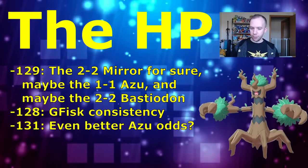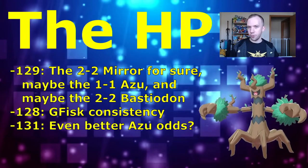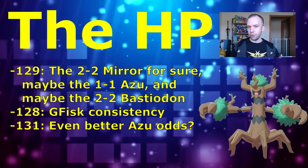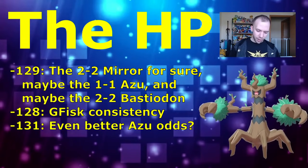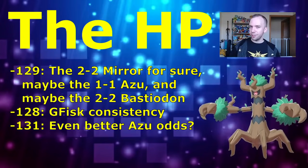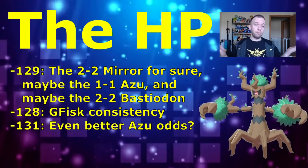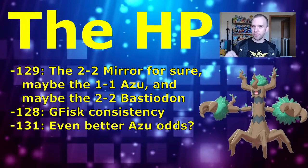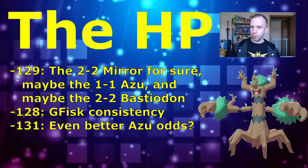You can also drop HP a little lower: 128 HP gives you consistency against Galarian Stunfisk. If you can't get 129 HP while shooting for high defense, 128 at least provides that extra consistency. Conversely, pumping HP to 131 or higher gives you better potential 1-1 shield odds against Azumarill — not exactly guaranteed, but it helps. All things considered, the main focus for ideal Trevenant IVs should be pumping defense as high as possible to maximize defense breakpoint gains across the most matchups.